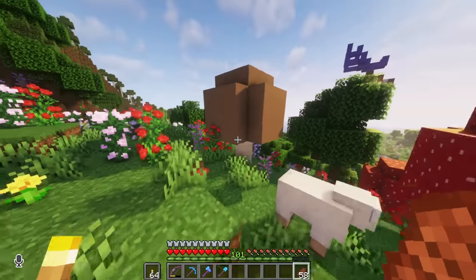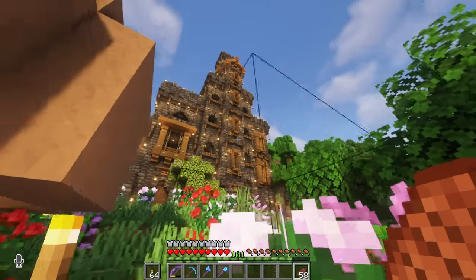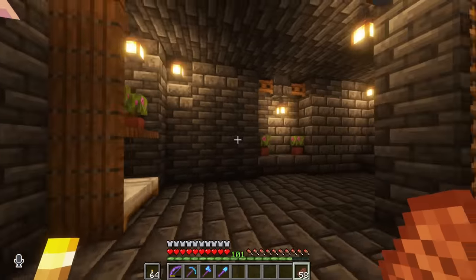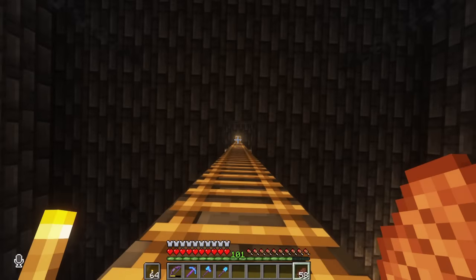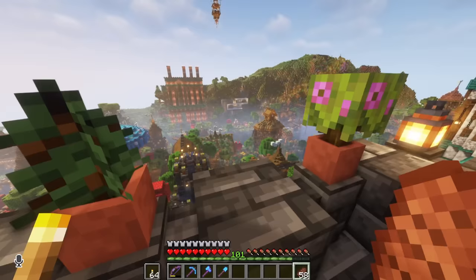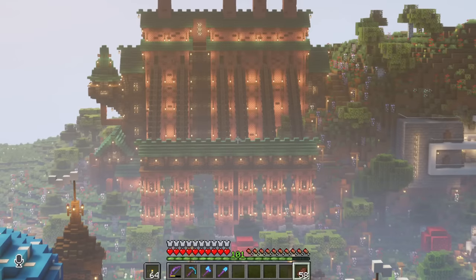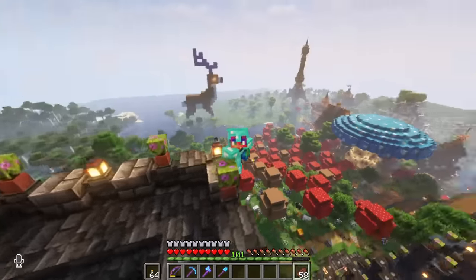Last but not least, this is the giant deepslate tower that we built. This was nuts — it took a while to build. There's so much detail on the outside of it; I didn't spend too much on the interior. But we can go up to the tippy top. The exterior and the very top is more of what I paid attention to — walking outside you can get a good view of the hot air balloon, the whole town, the big blue mushroom, the deer, and the copper factory. Now that I'm up here, I'm noticing we have a villager that is just stuck in a tree. I do not know how he got there, but we got to save him.